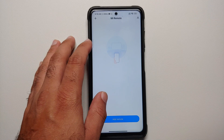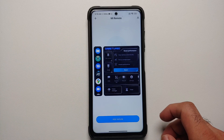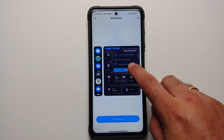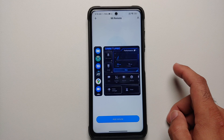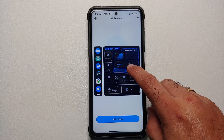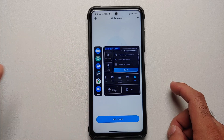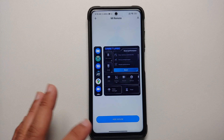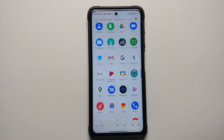Now we can go ahead and open the Mi Remote application — this is the one for which I have set up Game Turbo. And there it is, we do have the new Game Turbo. You can boost your performance if you want to, and you also have all the other options we have been looking for. That is how you update to the latest Game Turbo 5.0 from MIUI 13.5 on any Mi device without having to root it.